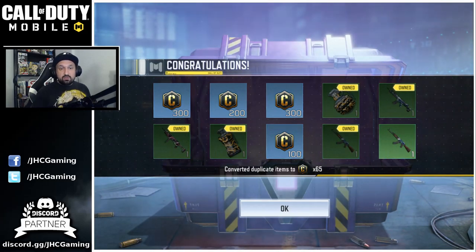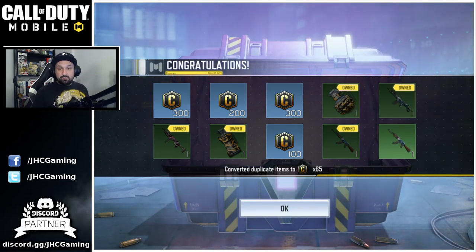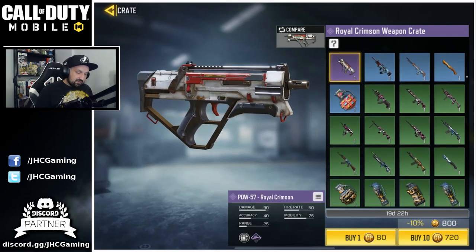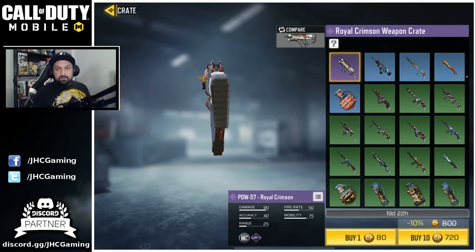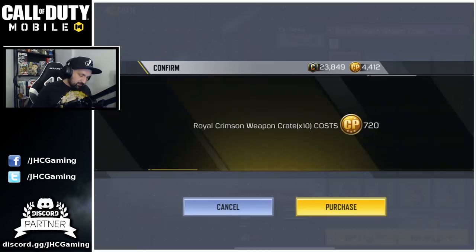Show some luck for once. Dude, this is so unlucky — four rares, all credits. But I got a new AK-47 Blue Wave. That's a bit unlucky, I gotta say. So we're gonna have a few more for sure. But like I said, I think it's 40% rares, so you're gonna get like four rares on average every time. But you don't expect them all to be credits — you'd like to have at least one weapon. So let's go for 10 more, guys.